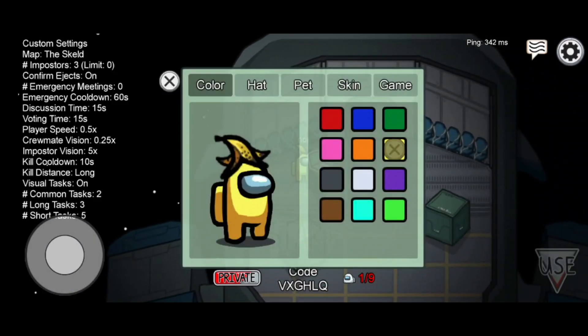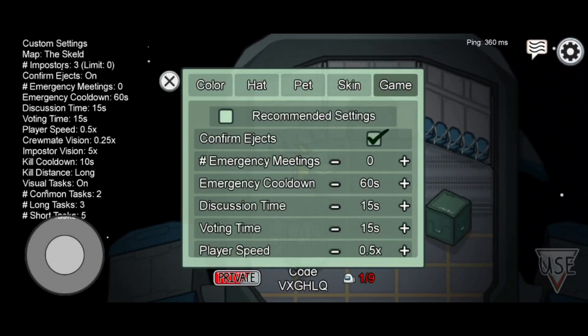After making the game, head over to the customizer PC and select game. Then select the following choices.